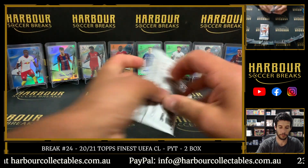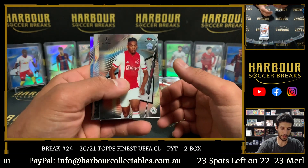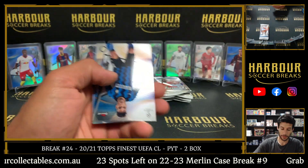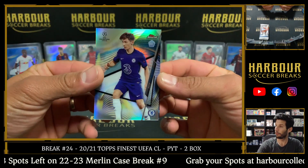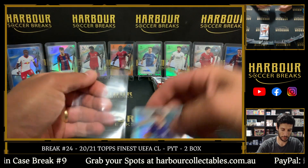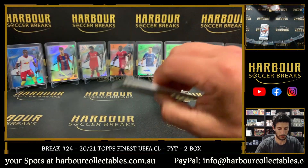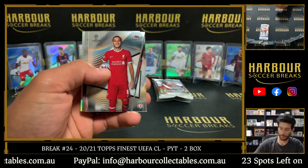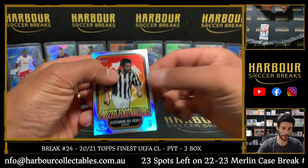RB Leipzig. Timber — and Ajax is a good spot, I think I underpriced it in this break. Haidara, got some good rookies. Taro Martinez, Billie G refractor, and Usmana Dembele. Daibala, Tete, Thiago Alcantara, Mason Mount.